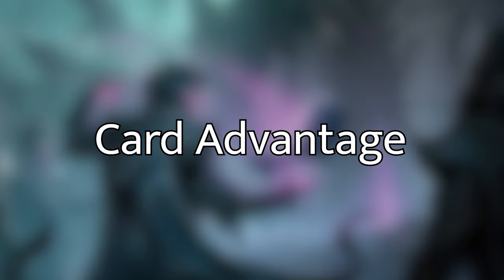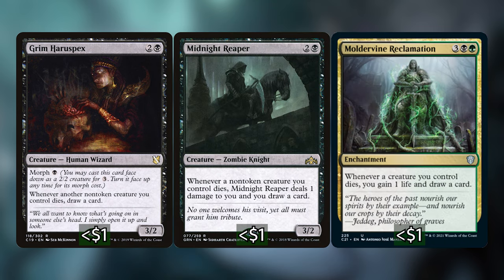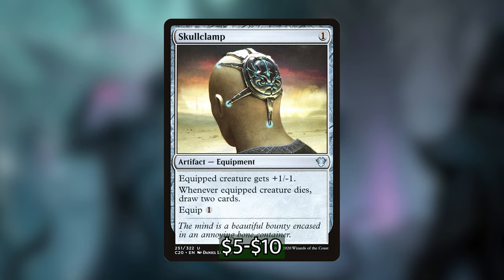The next category is all of the ways we have of drawing cards in the deck. We've talked a lot about the spells we're deploying from our hand, and our hand is going to be depleted super quickly, so we have plenty of ways of keeping it full. We've got Grim Haruspex, Midnight Reaper, and Moldervine Reclamation, each of which let us draw cards whenever a creature we control dies. With Grim Haruspex and Midnight Reaper it can't be a token creature, but with 35 creatures in the deck we'll trigger this consistently. We've also got Skullclamp, which lets us pay 1 mana to clamp one of our creatures and draw 2 cards — we're playing so many weak creatures and have so many ways of making 1/1 tokens that it's basically 1 mana, draw 2 cards.